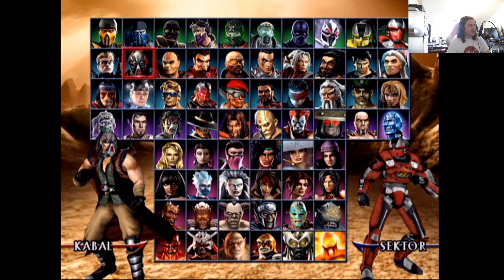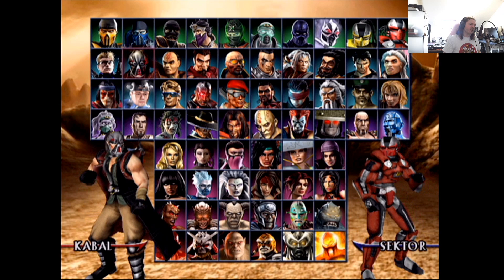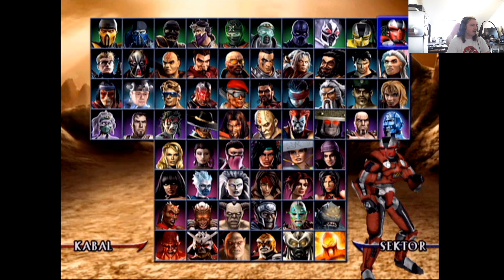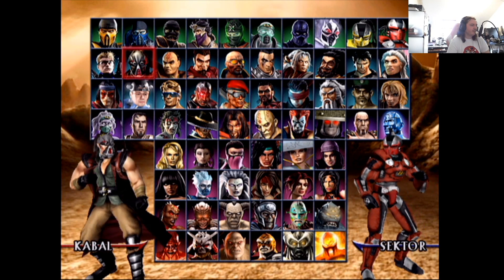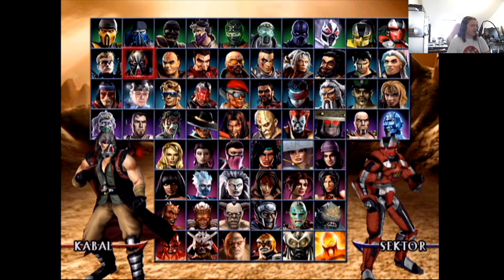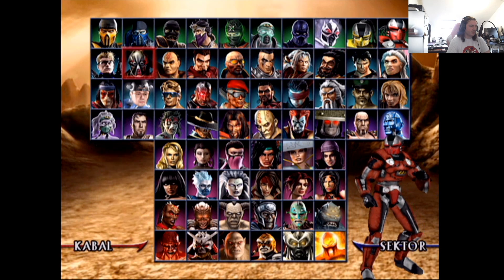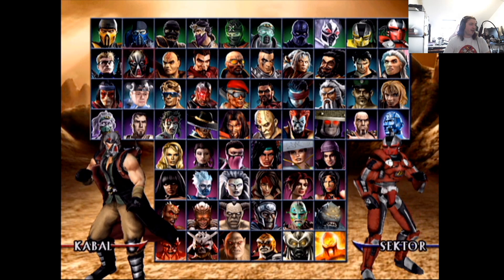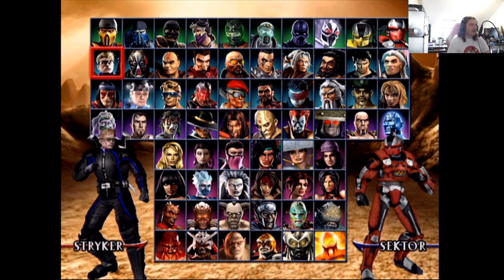Kabal — classic looking character. His first design doesn't change too much so that's probably an eight. His alt is a five — passable but his first one is very classic, very iconic. I actually hope he shows up as a character — I think Kabal is a really fun character. I think it might be Mavado who has the hooks in MK1, but I'd rather see Kabal come back over Mavado.